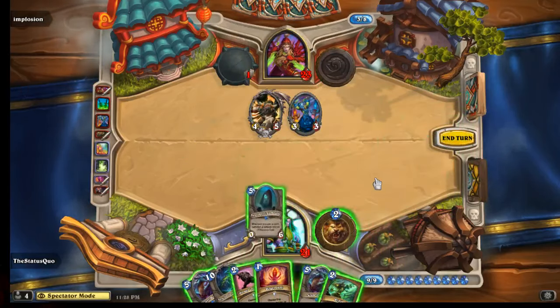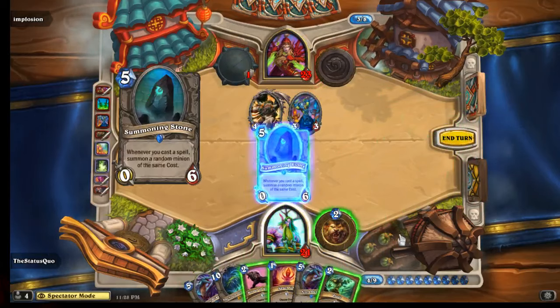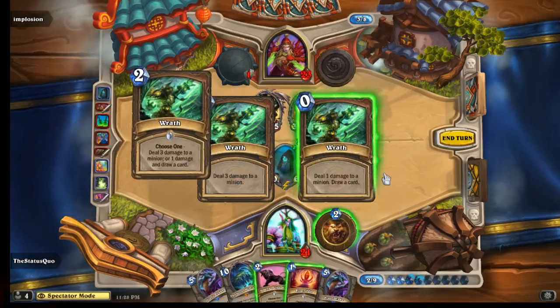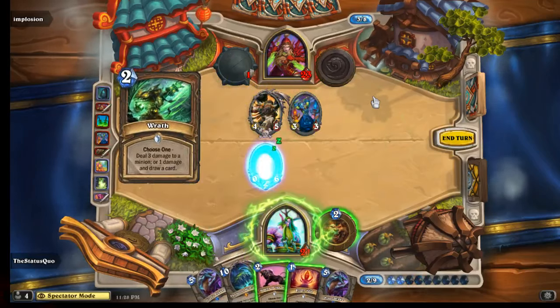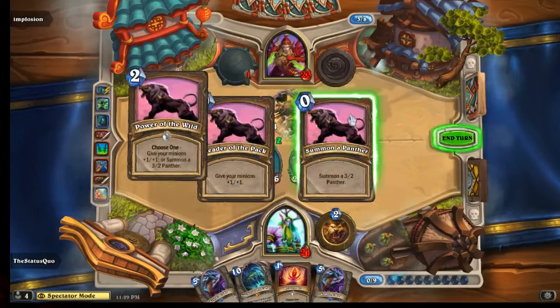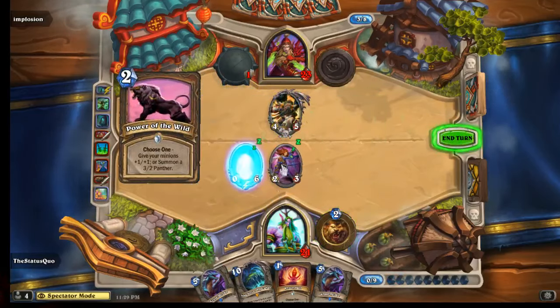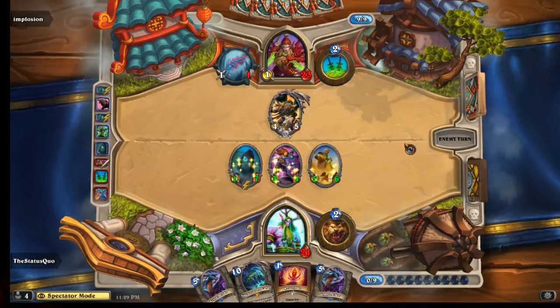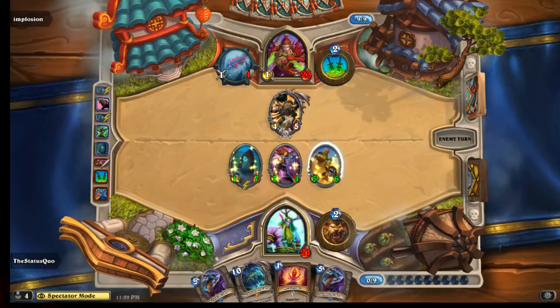That's a pretty good draw. So now he's going to play this - play the Rat and play the Power of the Wild as well, if he wants to. The way it works is if he chooses to make his minions bigger, he'll actually get the minion before the Power of the Wild resolves, which is also a minion that doesn't actually benefit from the growth.